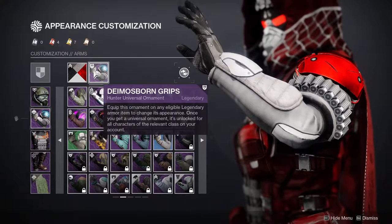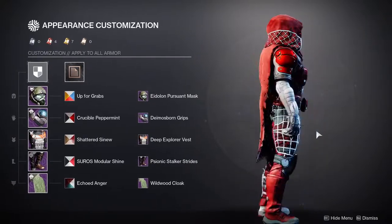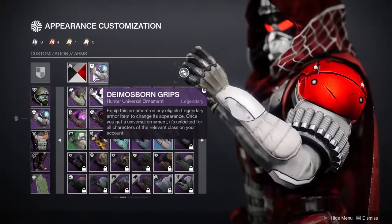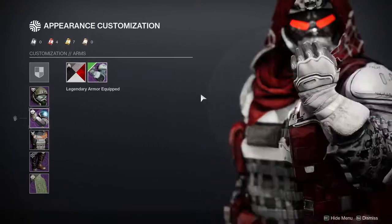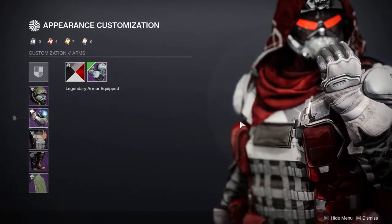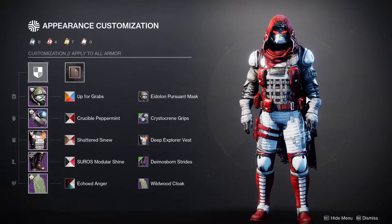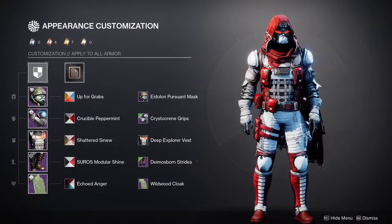For the arms we're using the Dimas Born Grips from the 30th Anniversary - this one needs no introduction. It just screams tactical with the ammo feed right here. If you don't like those, you could use the Krista Kreen Grips from Beyond Light, which is definitely one of my favorites. I'd swap those in with the boots. You could also use something skinnier that also has bullets on it, which actually makes a lot more sense.